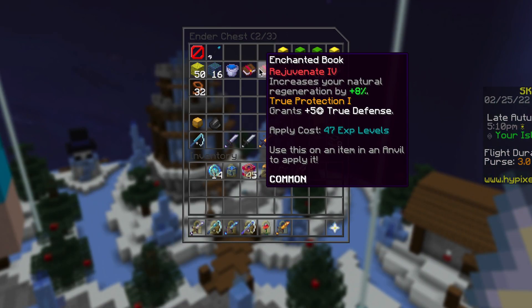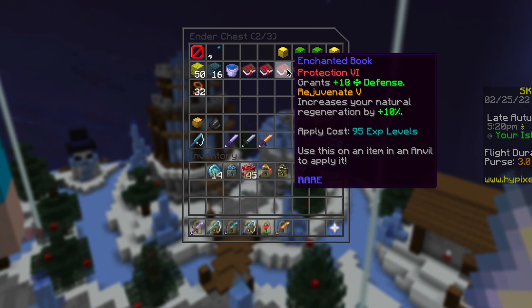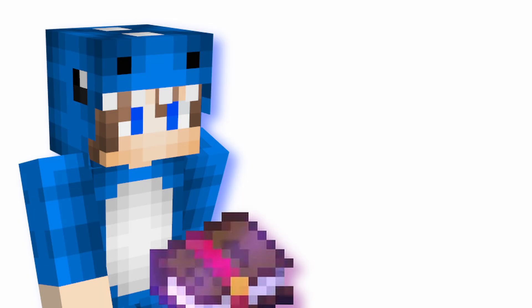Here you can see 4 books that I'll put on my armor. It includes some of the top enchants that I can afford and will greatly boost my stats.